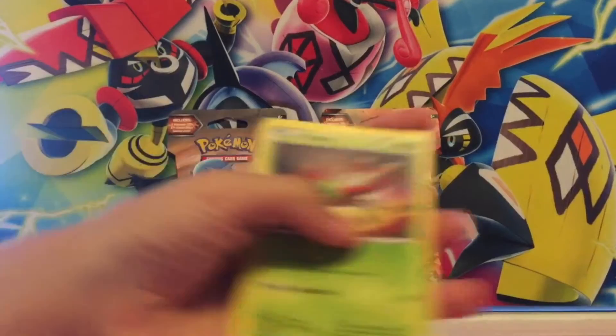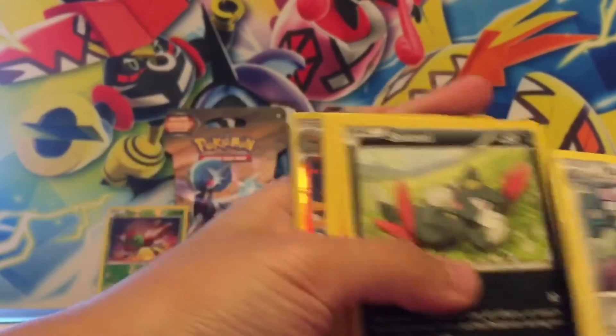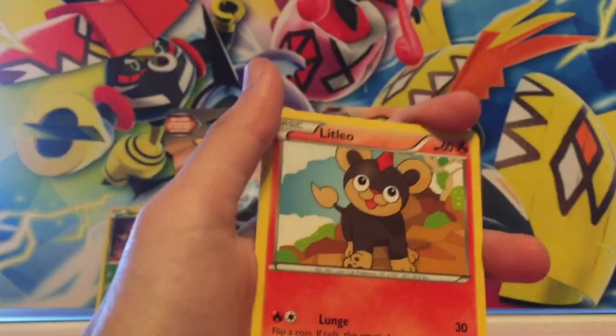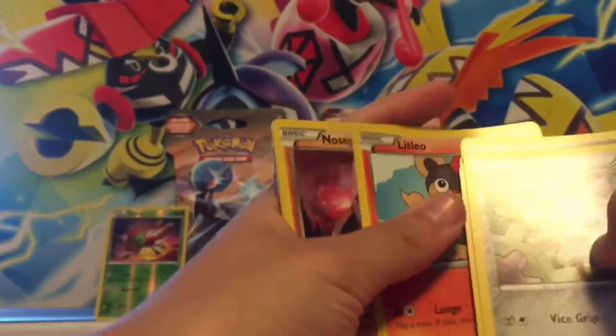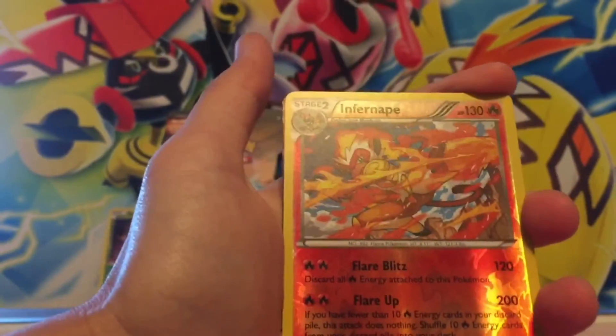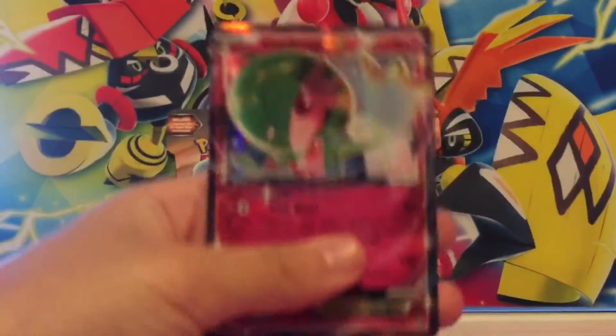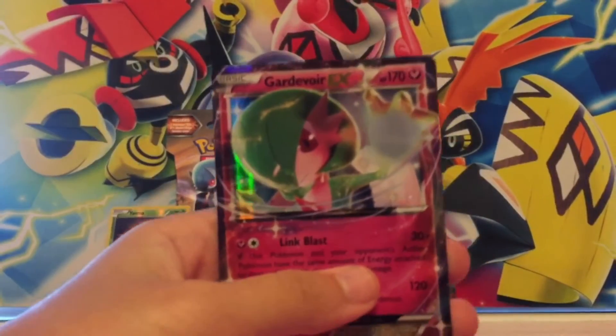Another Yama — look at that, that's cool! Sneasel is laying around the grass. Litleo, the cute Pokemon. Nose Pokemon — whoa, we're filming. Oh, that looks really cool!